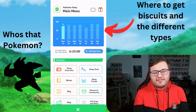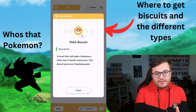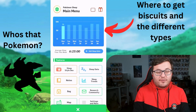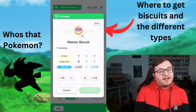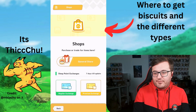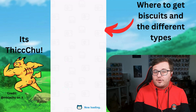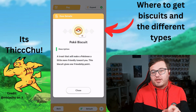Pokébiscuits are effectively how you befriend Pokémon on Sleep, and there are four types. The Bonus Biscuit, which you get every single day, fills three bars of the chubby scale - you can't keep more than one, so use it when you've got it. The Pokébiscuit does one bar, the Grape Biscuit does three bars, and finally the Master Biscuit fills the bar in one go - practically a Master Ball. It can be purchased from the shop or given as challenge rewards. If a Pokémon is hungry, each biscuit will typically do double the points on the chubby scale, so target hungry Pokémon first.